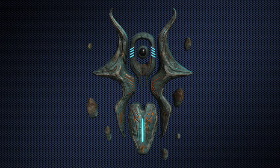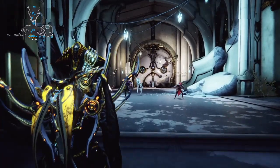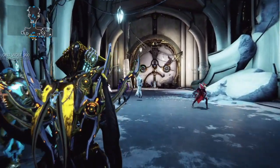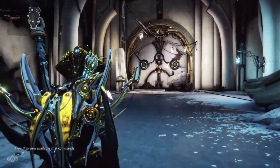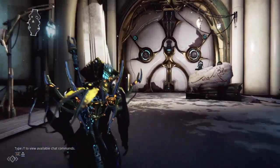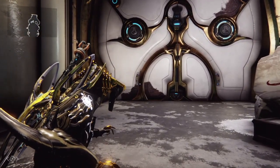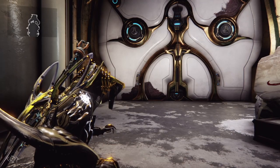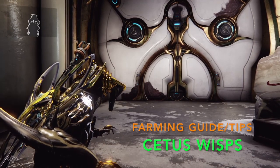Cetus Wisps. You can love them, you can hate them, but you're sure going to need a lot of them. You're going to need around 250 of them to build all the Amps and Operator Cosmetics, to say nothing of Arcanes, Zaw parts, and gilding of Zaws which also use Wisps. There's a lot of things that need these little floating monstrosities. I've been building up a fair stockpile of these for myself and I want to help you do the same. Here's my guide to getting your Wisps.